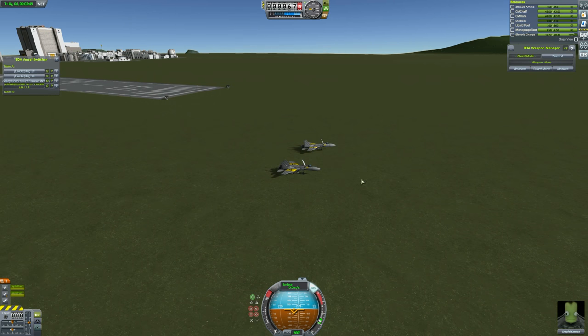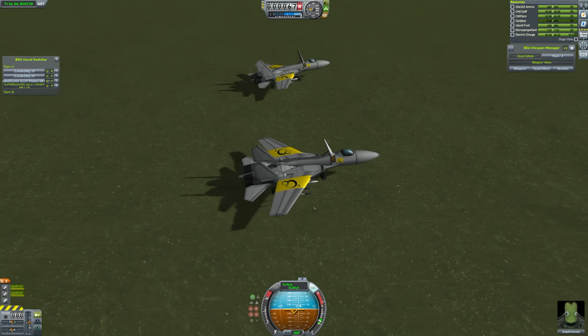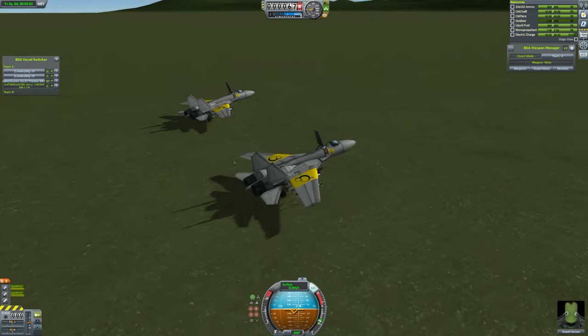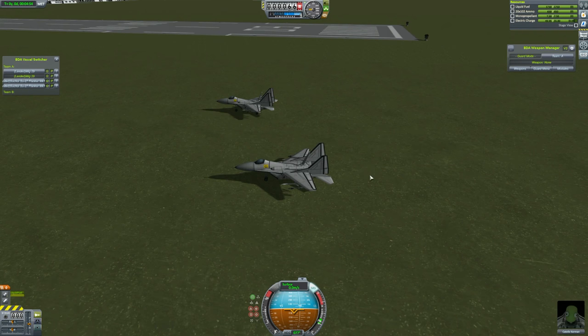Right now we've got the SU-27s from Nicholas, which have been the supreme, just awesome fighter for a while. They destroyed the Eurofighter last time, they beat F-22s in the past, and they're doing pretty good. So we've got two of them out here, and they're going to be fighting two MiG-29s sent to me from someone — I'm sorry I couldn't find the email.